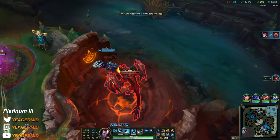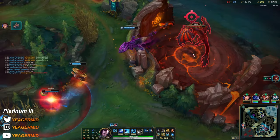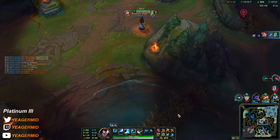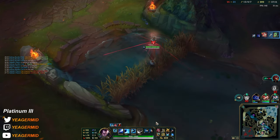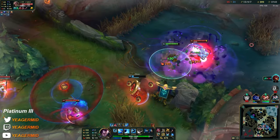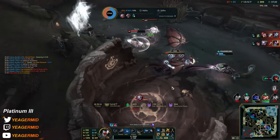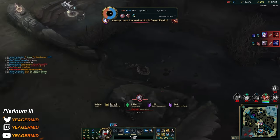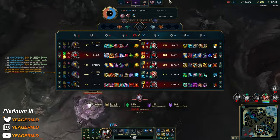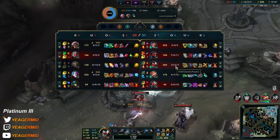He doesn't have a wave anymore — I think I just move towards him now. He should never ever use that ultimate on self. Why did he not help? And this Cillian is such a dumbass — why would you ever use that ultimate on yourself? Legit there's a 13-kill Yasuo and he ults himself.